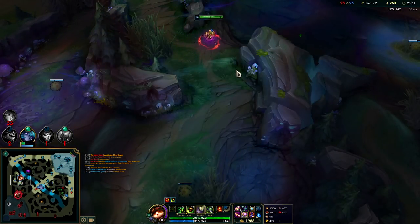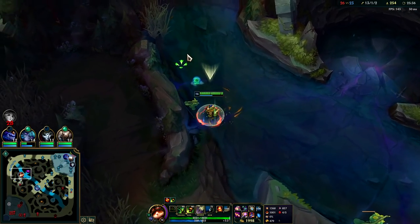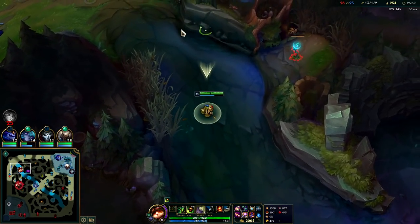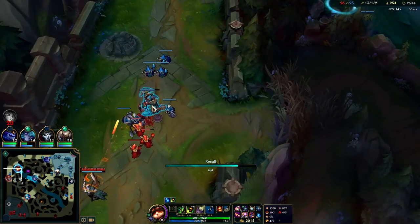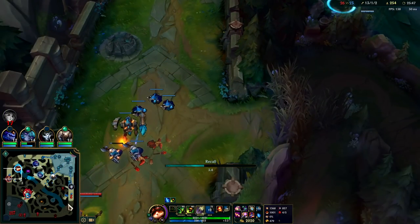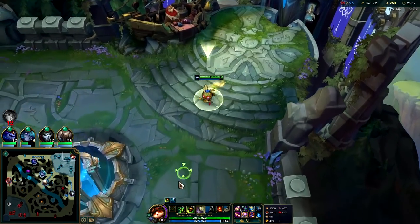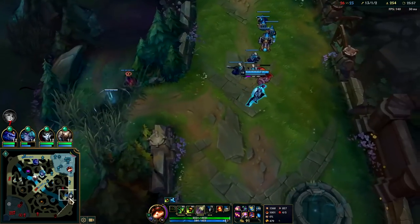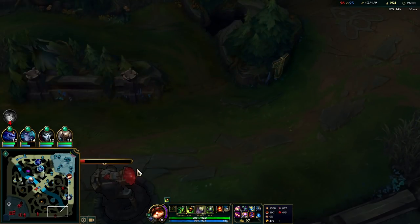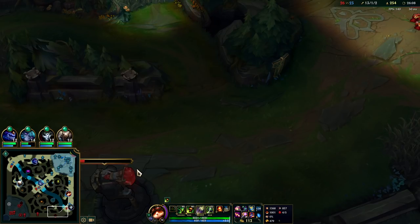Zed is super super fed now — he has an outrageous amount of gold, gotten shutdowns on me and whatnot. I gotta go split somewhere else, I gotta go bot now. Got Zhonya's. We have a lot of movement speed with the top lane minions giving us prio. The thing is if I go top they can send two people there and then we have no pressure on the map because they can stop me with two people — so hopefully Gen groups.